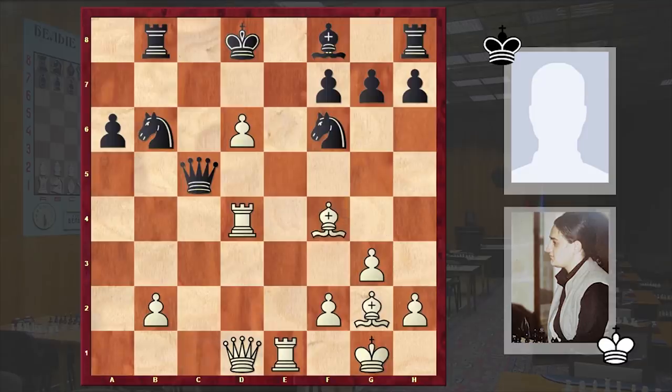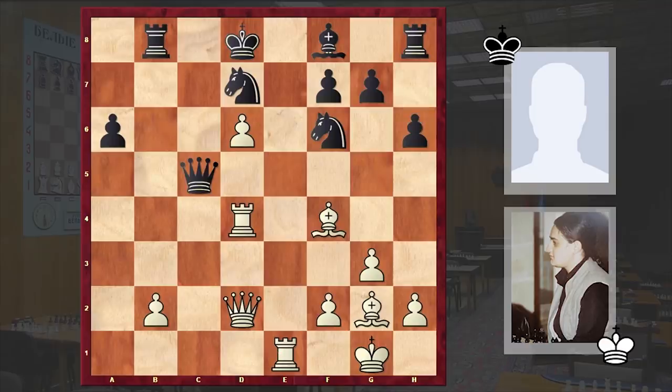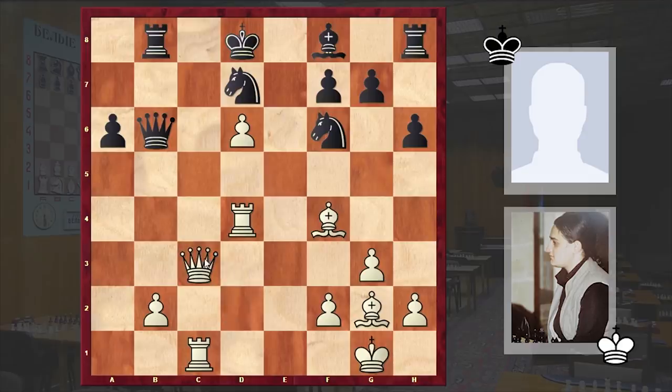Rb8. Here comes Bf4, Nbd7 blocking the d pawn's further advance, and Qd2. White wants to harass the Black queen by playing Rc1. After this strange-looking h6 move we have Rc1. Black's position is so terrible that it's difficult to find a good continuation. H6 turned out to be Black's best choice but here comes Rc1, Qb6 and Qc3. The threat is Qc7 check. Ne8 — Black is covering the c7 square.